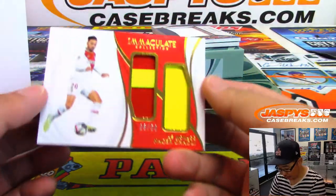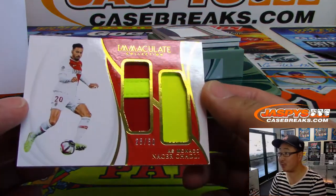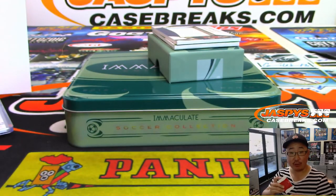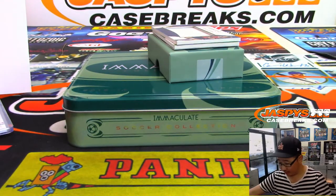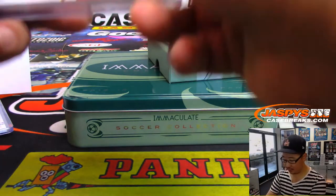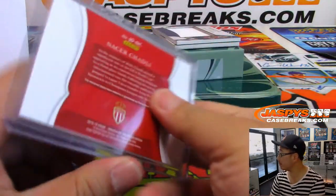Then we've got a Dual Relic from AS Monaco — there's Nasser Shadli, 25 out of 50. That'll be for Lucas Snow, LastBotMojo again, number five. Here's what I don't want to see — I think it's a man who's going to play.